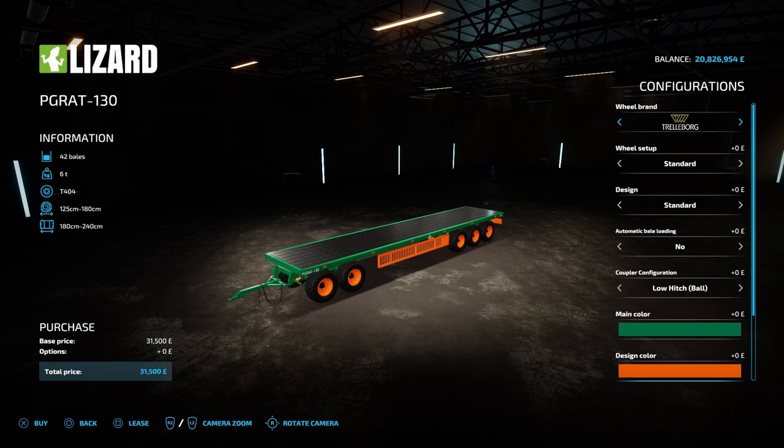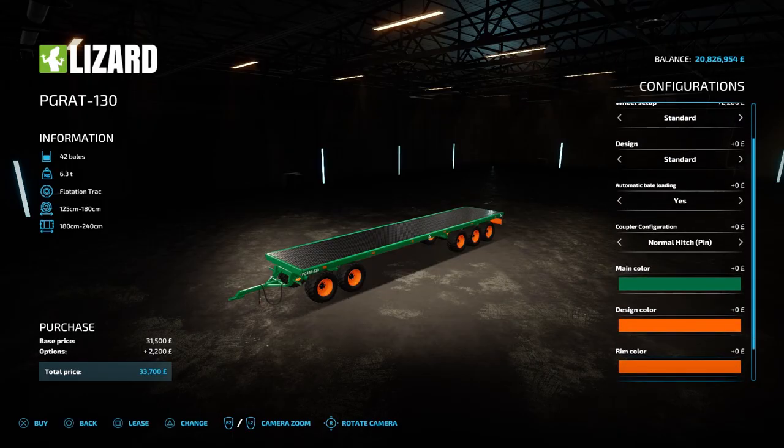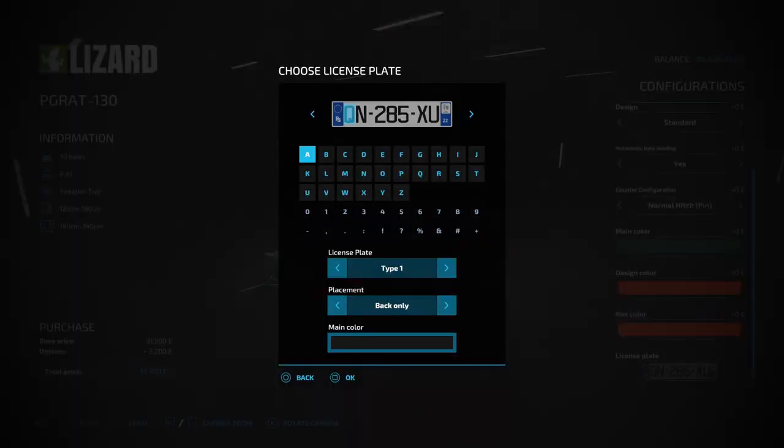There are also different configurations for these trailers, and the options are the same for every trailer. There's all the usual wheel brands, and you can have standard or wide tyres. In design, there are extensions with 6 different options, and then the autoload feature — make sure you put it on before you buy the trailer, as you'll see it removes the side part when it's on. You can also change the hitch: there's a low hitch ball and a normal hitch pin. Then we have colour options: main colour, design colour, and rim colour. Lastly, the licence plate has type 1 or 2, and placement can be back only or no plate.